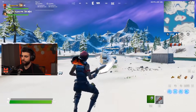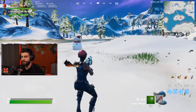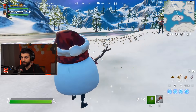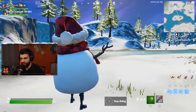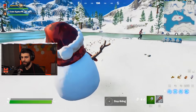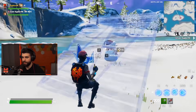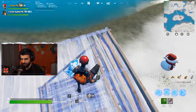The trick does require you to be in a duo or squad. Basically what you do is hop into a snowman right as you're about to get knocked, or right as you get knocked. You'll notice that the snowman FOV is actually a little bit more zoomed out — you can actually see your character's legs. Of course that doesn't really help because you can't do much as a snowman besides build and walk around.